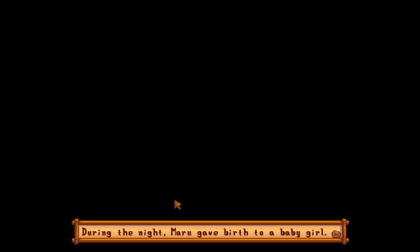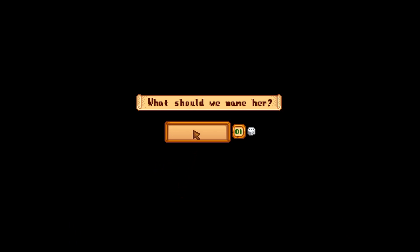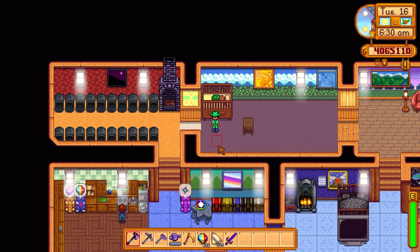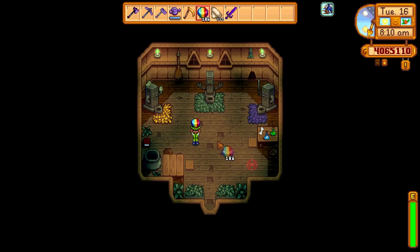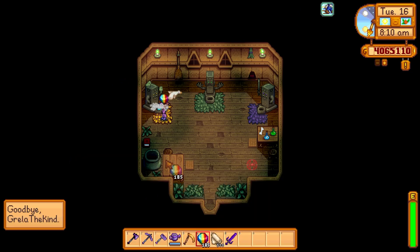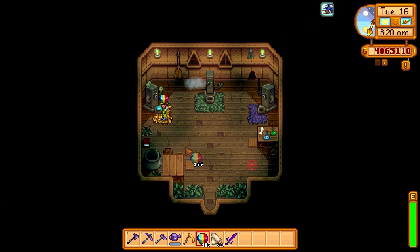Did you know that you can have babies in this game? We just had a baby with Maru — I'll call the baby Grell of the Kind. But did you know you can use a prismatic shard in the Witch's Hut at the Shrine of Selfishness to get rid of your child if you don't want it anymore? I know it's very cruel, but you can do it.